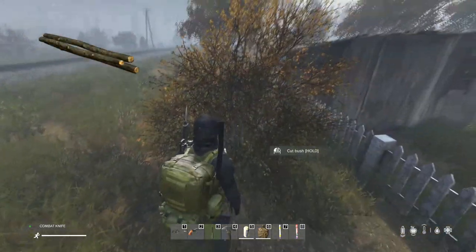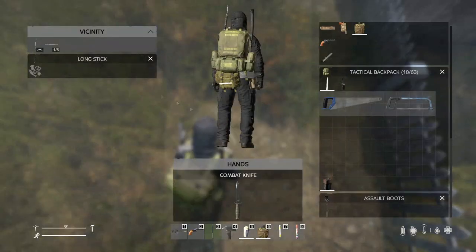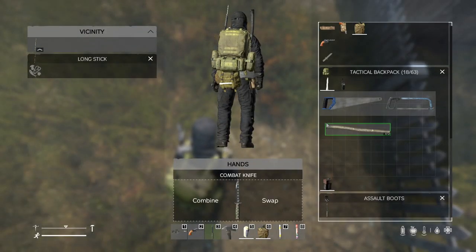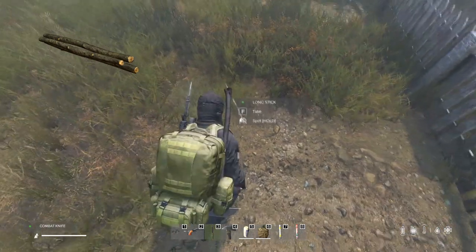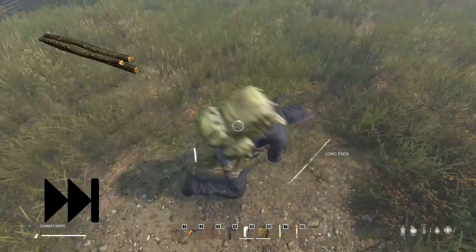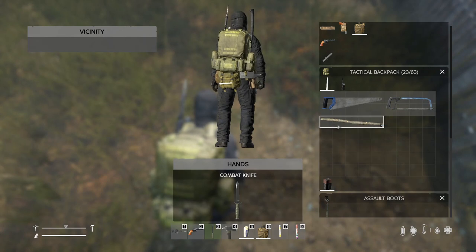The first few things you'll need to gather are easy to find. Short sticks can be gathered by chopping down various small bushes you'll find around Chernarus. If you do get a long stick, that can be split into the small sticks you need by combining a blade like a knife or an axe with it. Short sticks will stack up to five in your inventory and are pretty easy to carry.